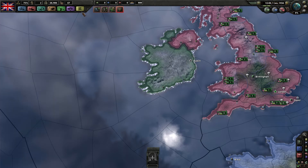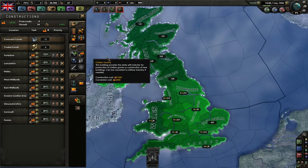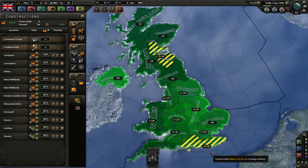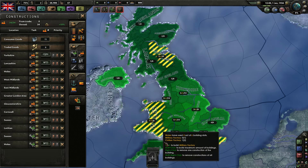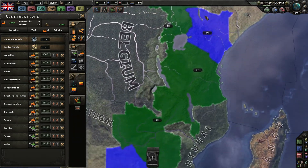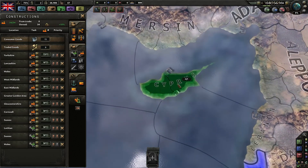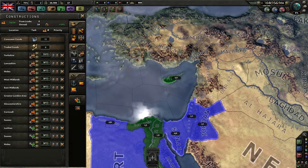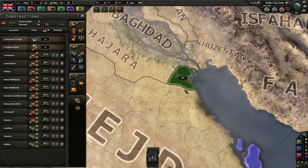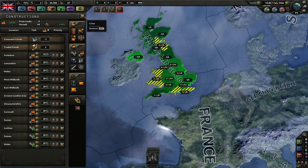We can also build more military factories the same way we did for civilian factories. In the construction menu we can make military factories and add them around the country. I'm going to add a few - that's six out of eight slots in one area, let's add one more to Wales. I don't want to max any of these out because I can use them in the future. It might not be bad to put one in Cyprus since it's its own separate island and difficult to attack, but we don't have any units there to protect it, so I won't. Three more factories is more than enough for now.